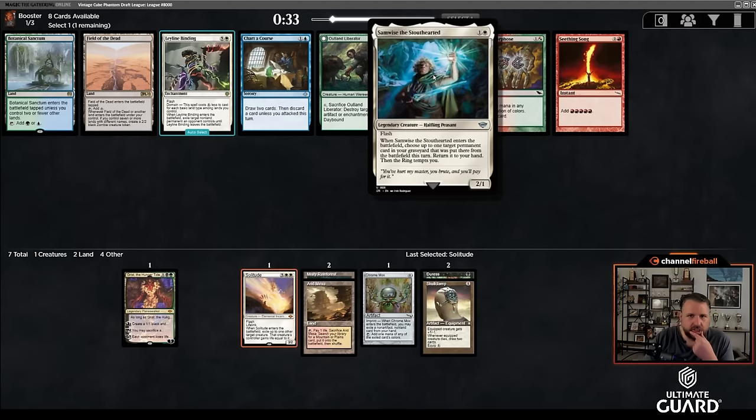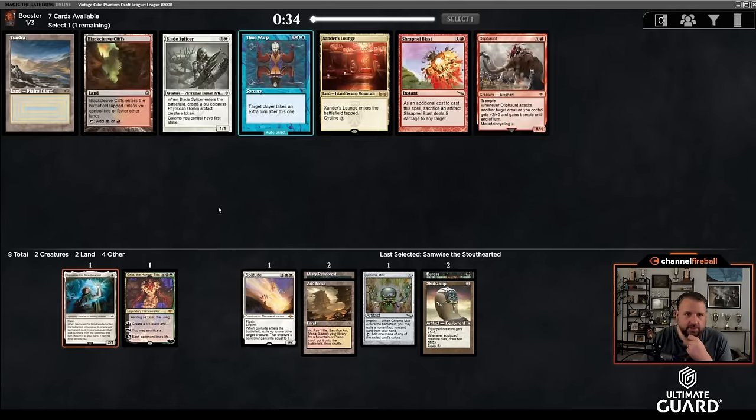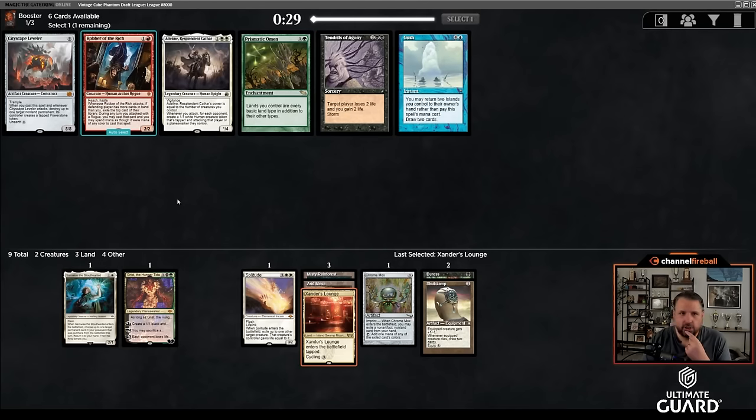This is actually close — Samwise the Stouthearted is also awesome. Samwise can just pick up a Fetchland on two, which is great. Skullclamp works with Samwise multiple ways. You can also evoke Solitude and then Samwise it back to your hand. The Skullclamp stuff makes me want Samwise. And then here, I think I'm supposed to take Xander's Lounge because it works with both Fetches, and I think that's going to be better than Tundra. You want some amount of Trilands, and that's a pretty nice Triland to pick up.